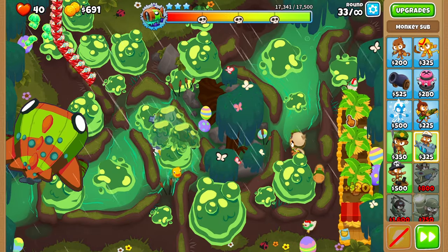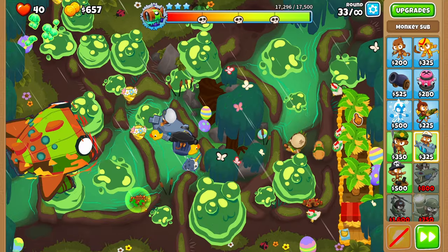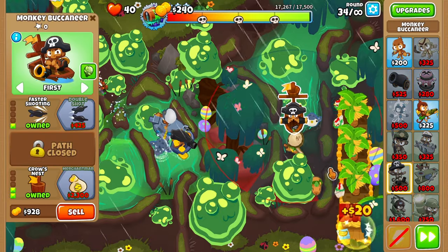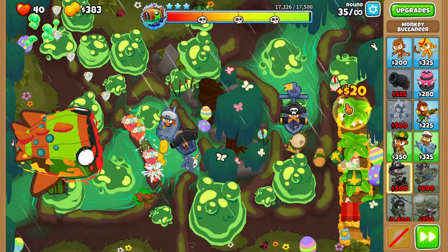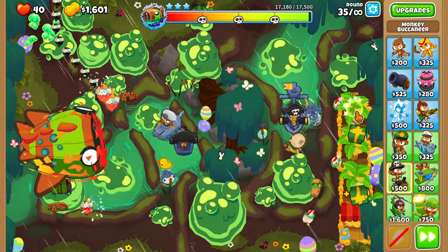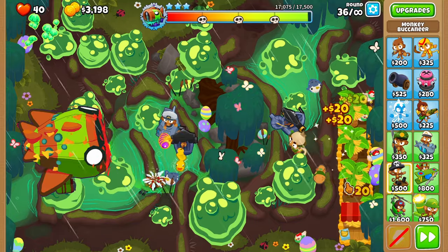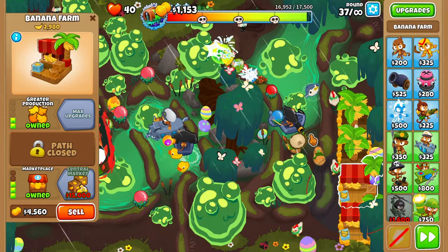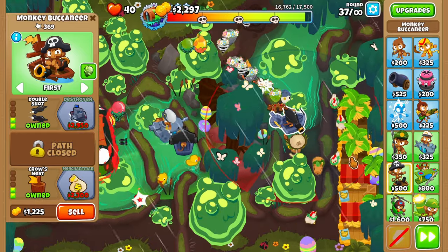If one of your monkeys gets slimed, make sure to instantly remove the slime. Place down one more boat on the right side, but this time go for crow's nest and also double shot. Upgrade one of your farms to a marketplace. Upgrade your boat on the right side now to a destroyer.